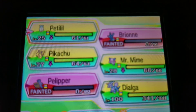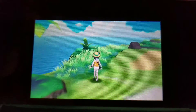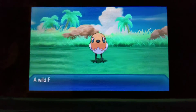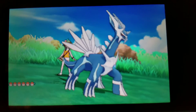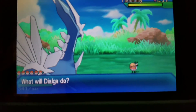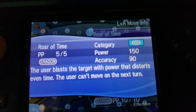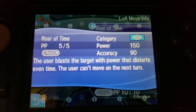So let's see my Pokémon — Dialga is level 100. I want to try Dialga; I'll go in some random grass. I want to see what moves it has and how strong it is. It would be pretty easy to beat the game with a level 100 Pokémon, especially if you just started. It has Roar of Time, Aura Sphere, Draco Meteor, and Flash Cannon. Roar of Time: the user blasts the target with power that distorts even time; the user can't move on the next turn. Power 150.